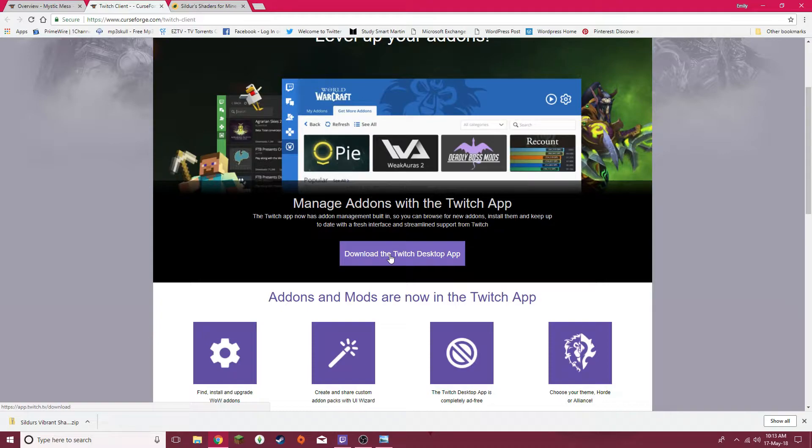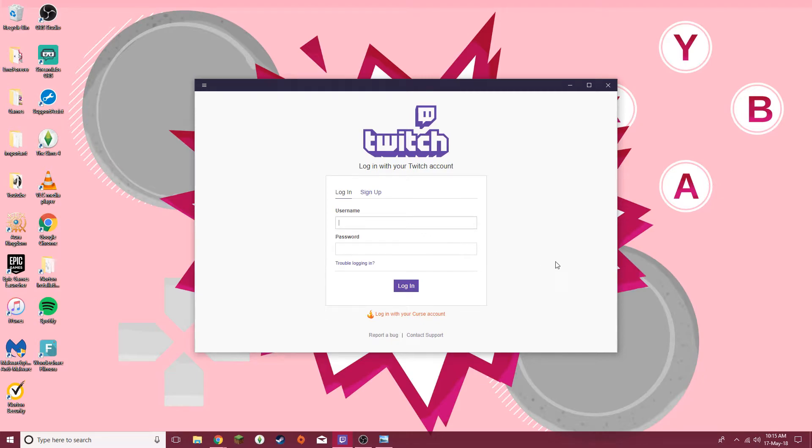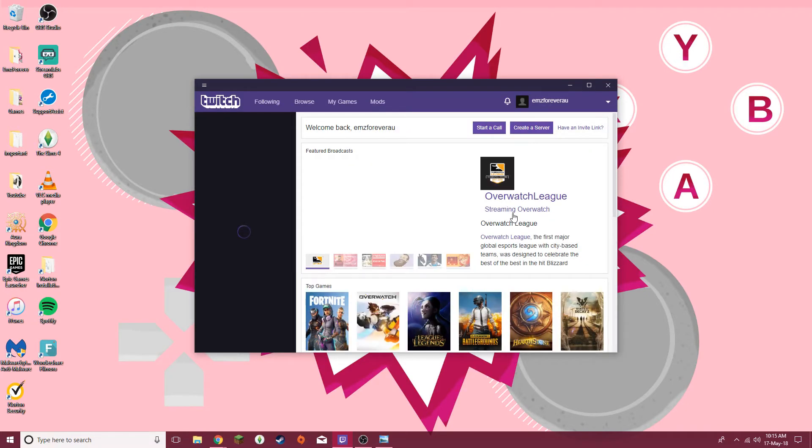So you download the Twitch desktop app. Once you have downloaded the Twitch client, you get this lovely desktop app here. You can log in with Twitch. I would suggest setting up a Twitch account rather than a Curse account because you're going to use your Twitch account for Twitch streaming and everything else. Curse is sort of the older way to do it now. So you just log in here and then you wait for Twitch to log in.